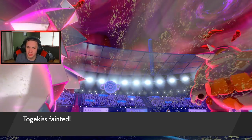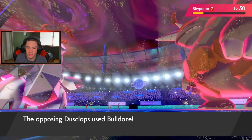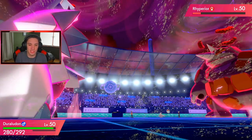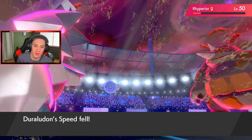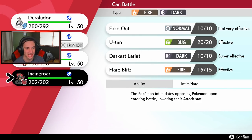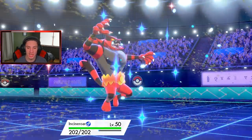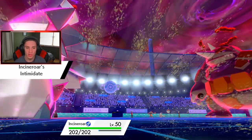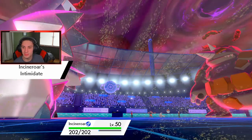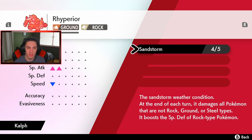He goes for Rock Fall — that's going to take out my Togekiss, the Togepoo goes down. I need to bring someone out — was that Weakness Policy or Life Orb? I didn't see the policy trigger so this thing might be Life Orb — which is huge. Bulldoze does roll out here doing a little damage to him, so he does not roll Trick Room. We are sitting so pretty — I'm so surprised he didn't roll Trick Room. I'm definitely bringing out Incineroar to get that attack drop.